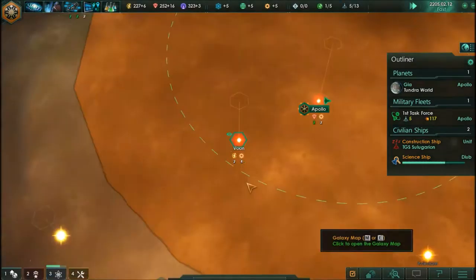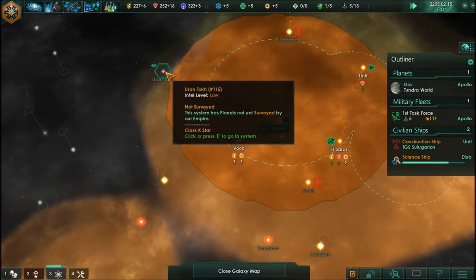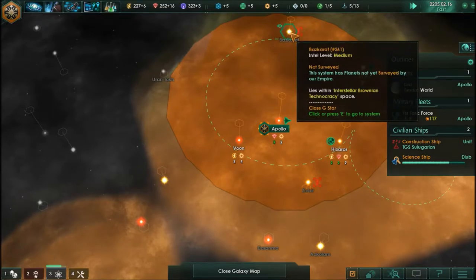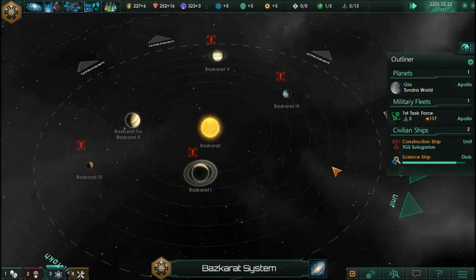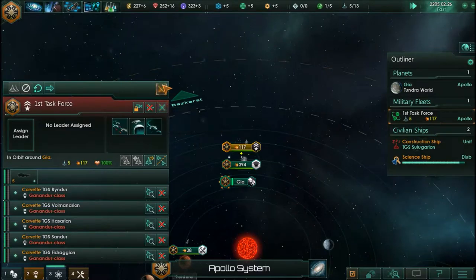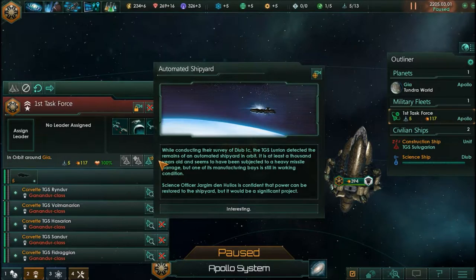Was it the Voon system or the Baskarat system? I think it was the Baskarat system — we were in a bit of trouble there. Let me zoom on our fleet and see if we can split them. Automated shipyard confirmed — while conducting their survey of Dweeb 1c, the good ship Lurian detected the remains of an automated shipyard in orbit.